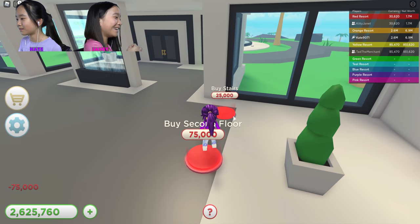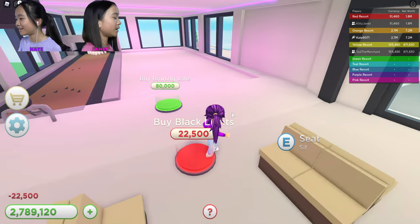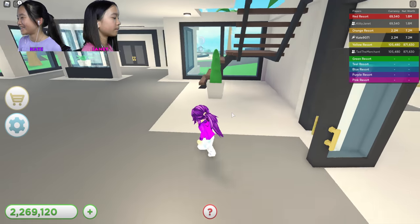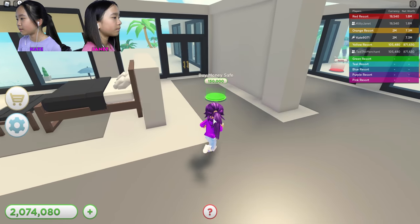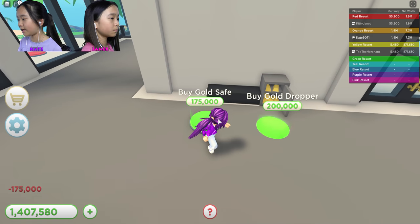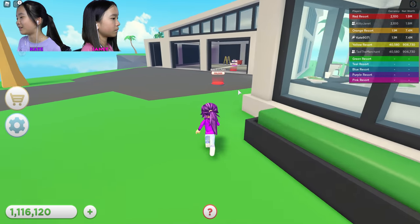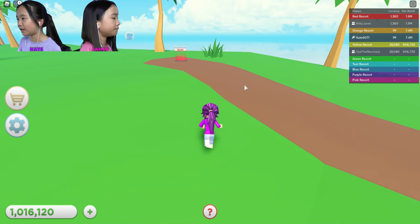Drive forward a little bit — is it fast? The fastest speed is 80. I was like 800 — it's faster than the plane! I just collected my cash so I got a lot more money. Bowling lane! I'm just gonna buy everything for the bowling lane — you spend it so quickly but you can earn it back. There's a bar, nice! Oh I like the bar — a golden safe, golden dropper. Kate, you only have 1.2 million dollars left. I know, I'm sad.